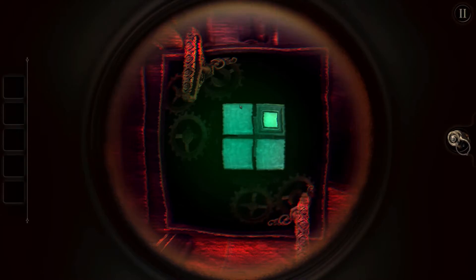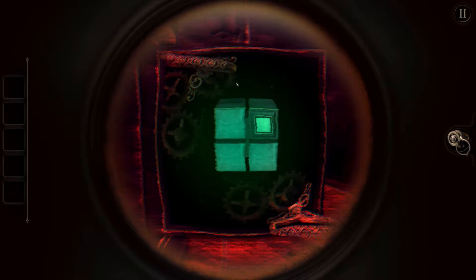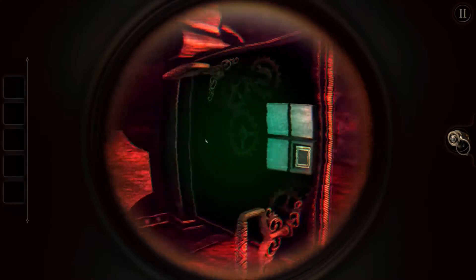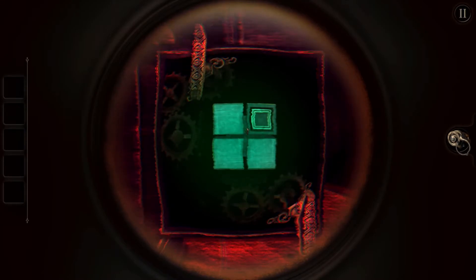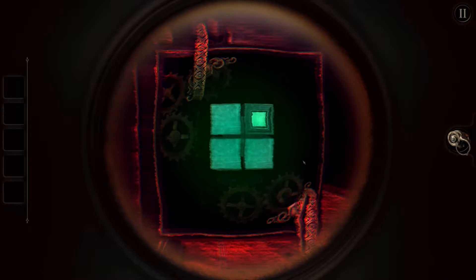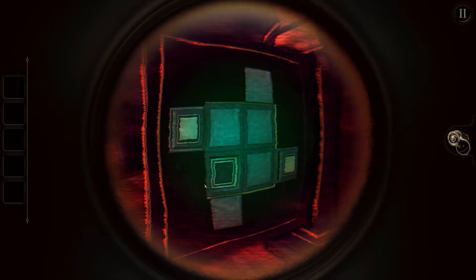So I gotta rotate that to where it becomes the bottom right square. So yeah, this needs to be here — it needs to be there. There we go. Wait, no. Did I do it wrong? Obviously. So I need to have this on the other side, so I will need to have these... the controls are finicky. Here we go, this needs to be over there. Found it. Okay wait — no, this needs to be over here. Okay, okay, I got it!